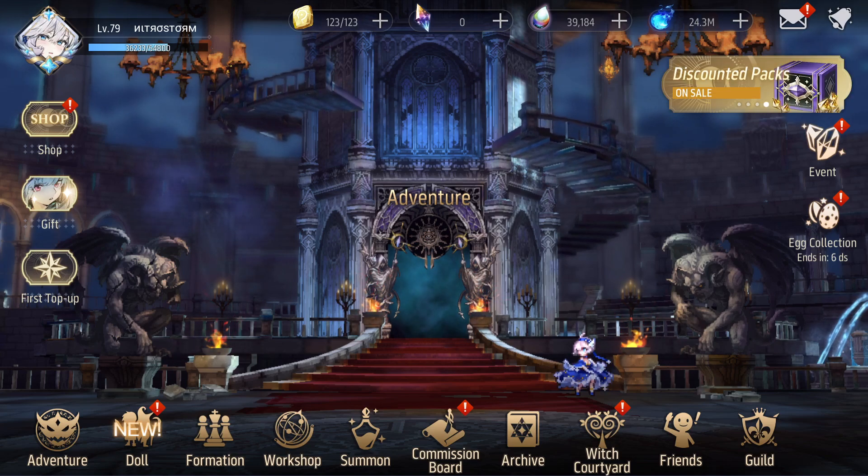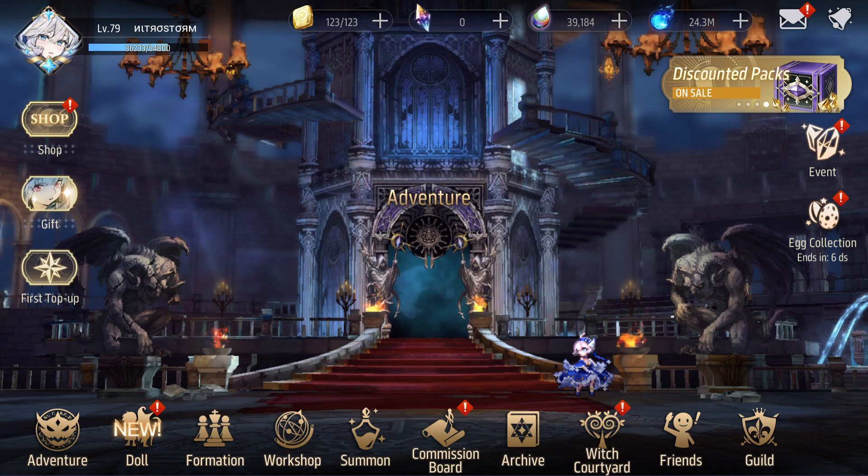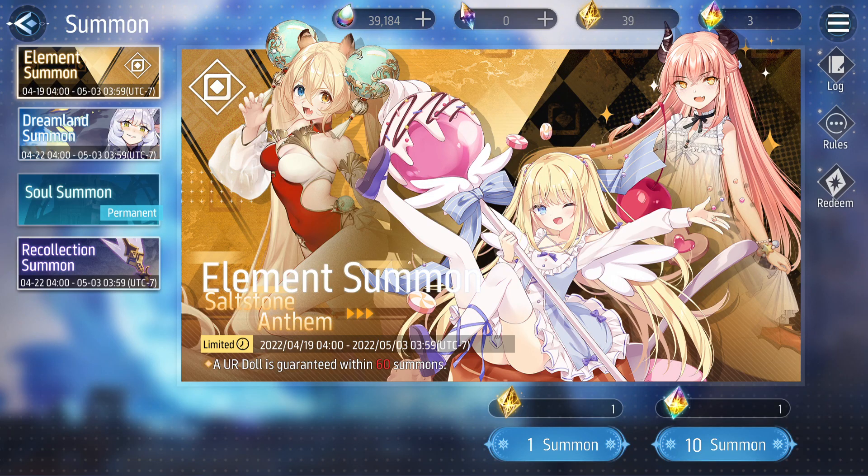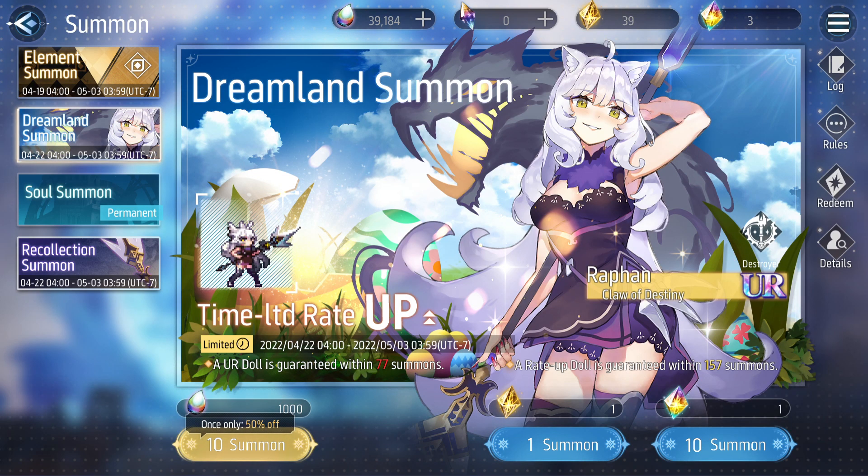What's up guys, it's your boy Nitestorm here, welcome back to Revive the Witch. They released a new update today with a new banner — Isabel's banner has now left and we're greeted with the latest addition: Rafan, Clue of Destiny, a Saltstone element destroyer. I like how they're doing the backgrounds as of late, giving each new release a unique feel and new flair.